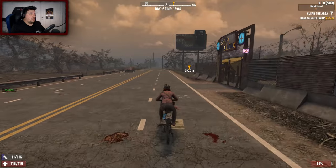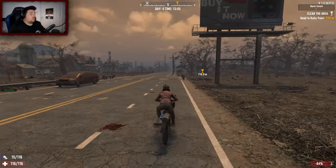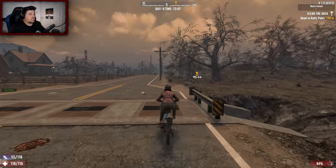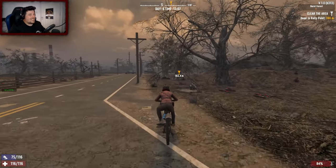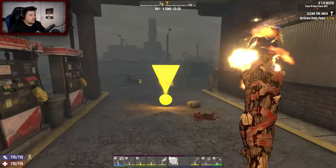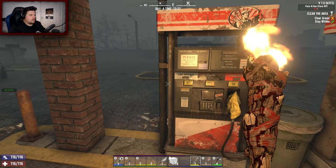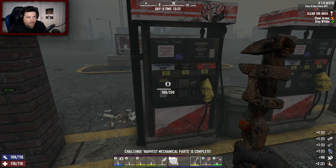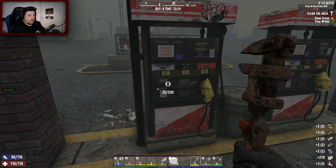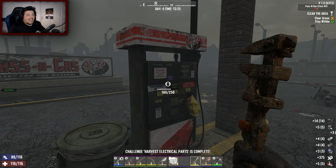We'll bang out this tier one, get another quest from Trader Jen, probably a tier two that's close to home, then go home and make a bat. It will do a significantly more damage — yes it will use more stamina but the damage is worth it. We've arrived — let's start it. I forgot I've got a bloody wrench now, even though I was just at the previous POI. Live and learn.